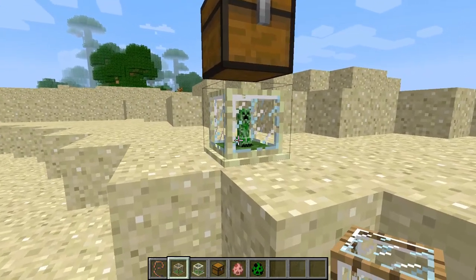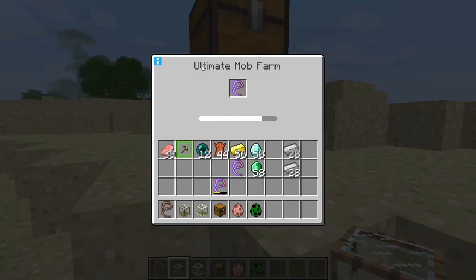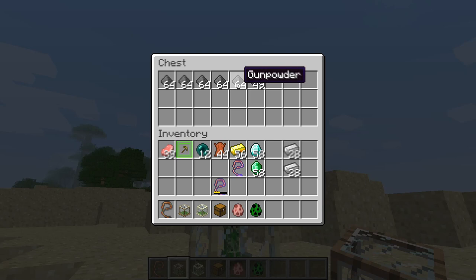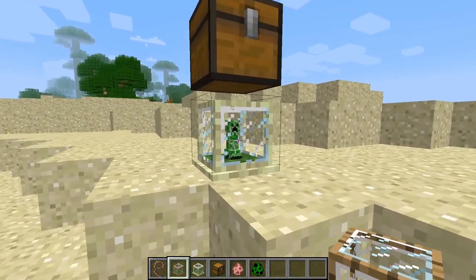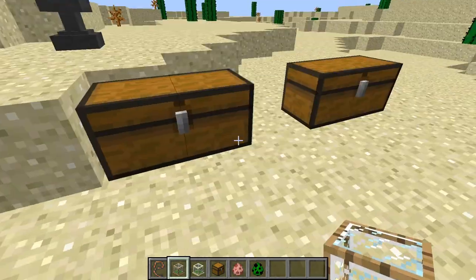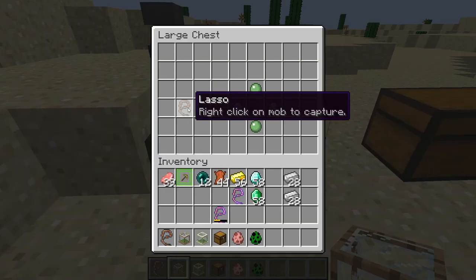Over here I have one currently up and working. It's a creeper one. This is the best mob farm you can get. Every time this bar goes to the other side, there will be one gunpowder in this chest. I've had this going for about two minutes and already got half a hotbar full of gunpowder, so that's pretty nice, but it was also extremely expensive.